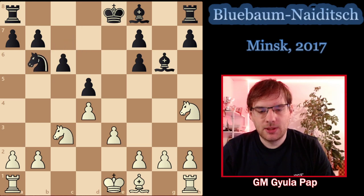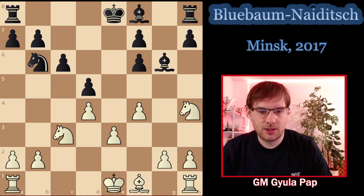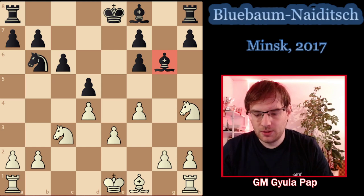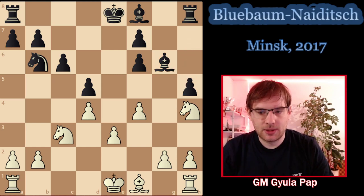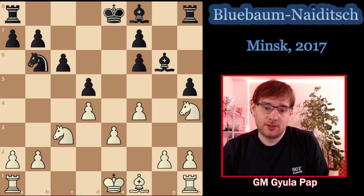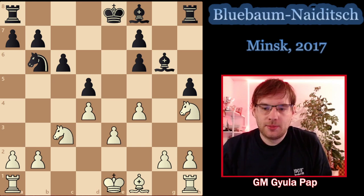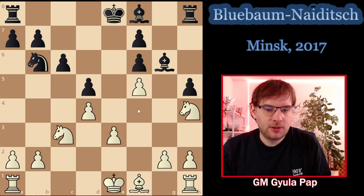Nb6 was played, and f4 — as we learned in the previous video, this is the correct way immediately targeting this bishop. Not f5. In this game h5 was played, and now there's a very strong move from white which is important to play: King f2. As I briefly mentioned in the previous video, playing f5 right away would actually be quite inaccurate.